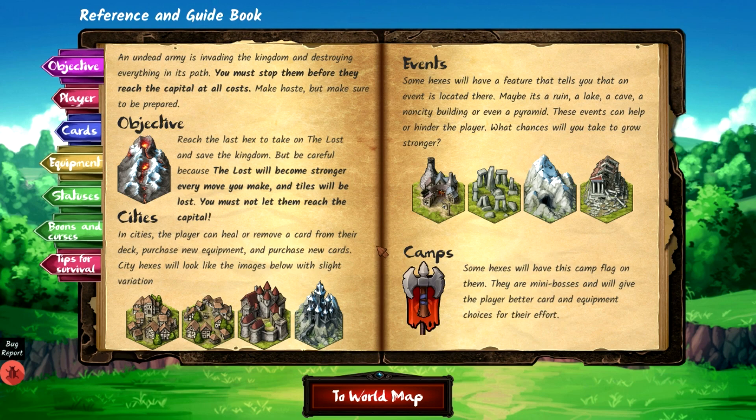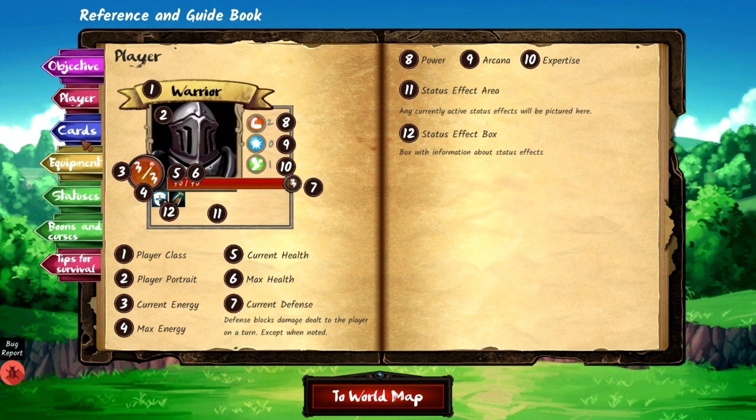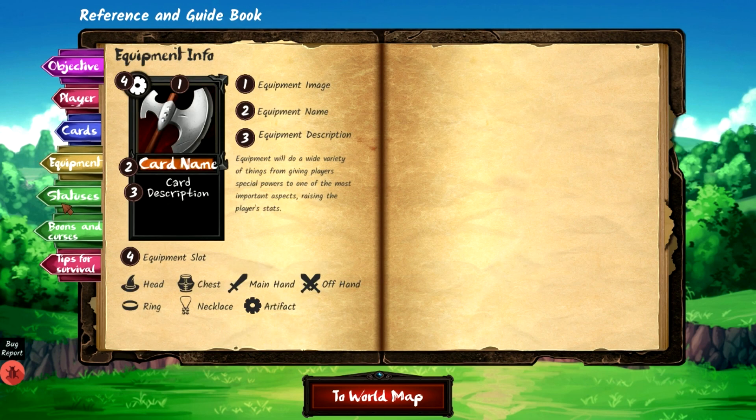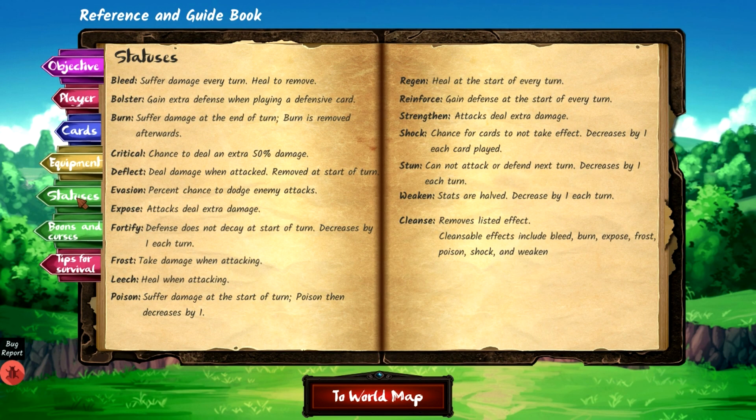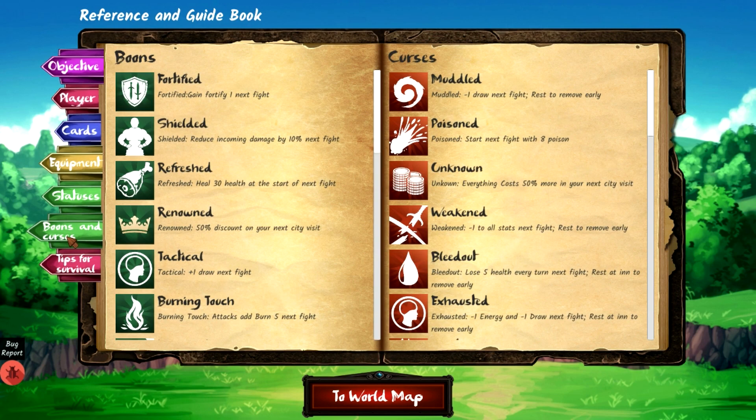Some hexes have events — ruins, lakes, caves, non-city buildings, or even pyramids — that can help or hinder the player. Camp hexes have a camp flag and are mini-bosses that give better cards and equipment as rewards. The guidebook also covers statuses: bleed, bolster, burn, critical, deflect, evasion, expose, fortify, cleanse, and weaken — plus boons and curses.